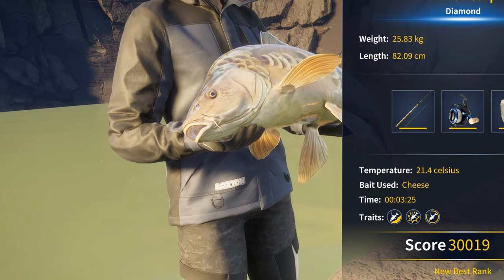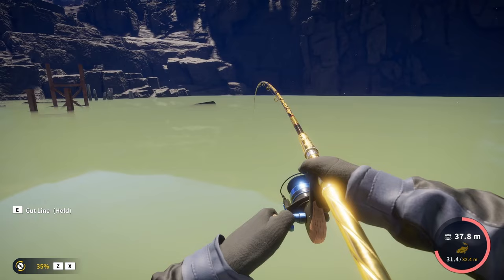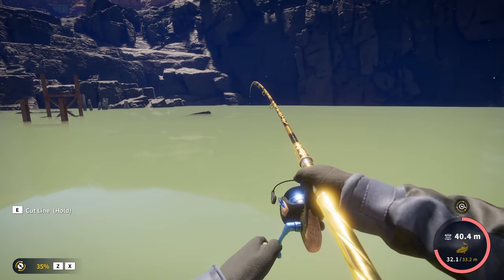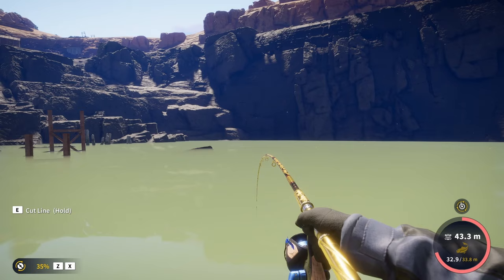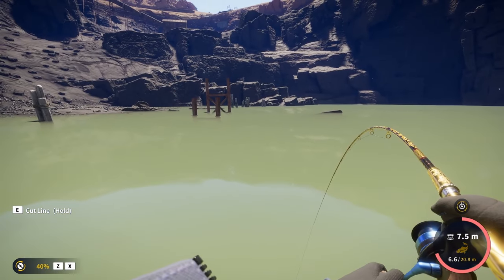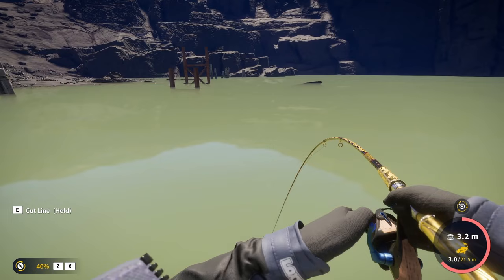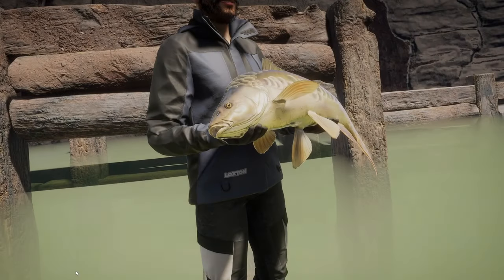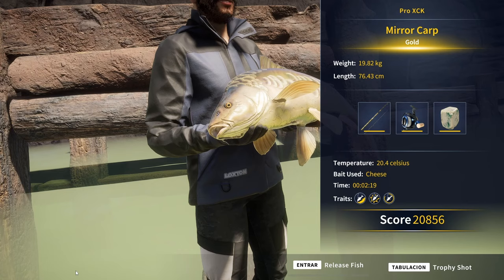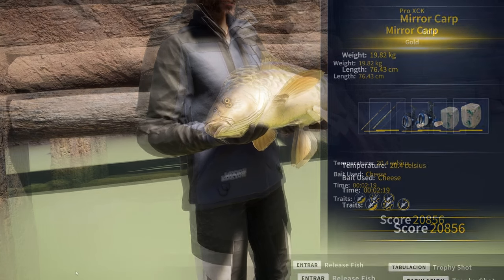It's been a grind — several hours trying to catch one of these, and finally, here we have it. 40 minutes after the diamond, we may have a second. It is still too early to tell, but the fact that he's taking that much line at 35% drag is definitely a good sign. Less than 10 meters out already. He didn't fight as hard as a diamond, but he did fight harder than all our golds. Just a gold — 19.82 kilograms. That's a monster. I thought the diamond weight was perhaps going to be around 19, but apparently it is close to 20. So close from our second diamond.